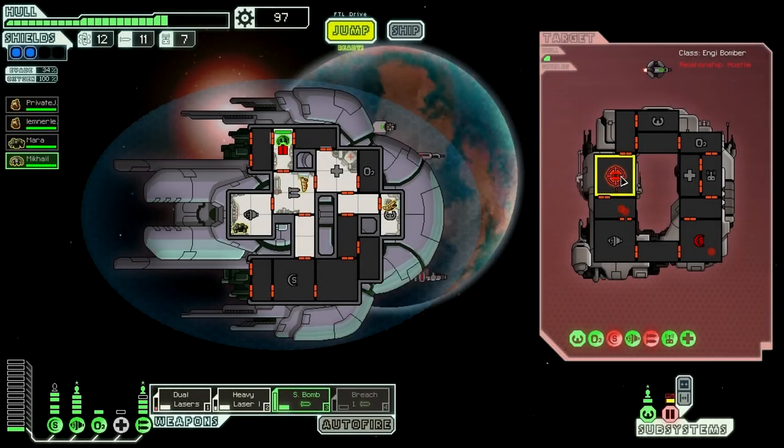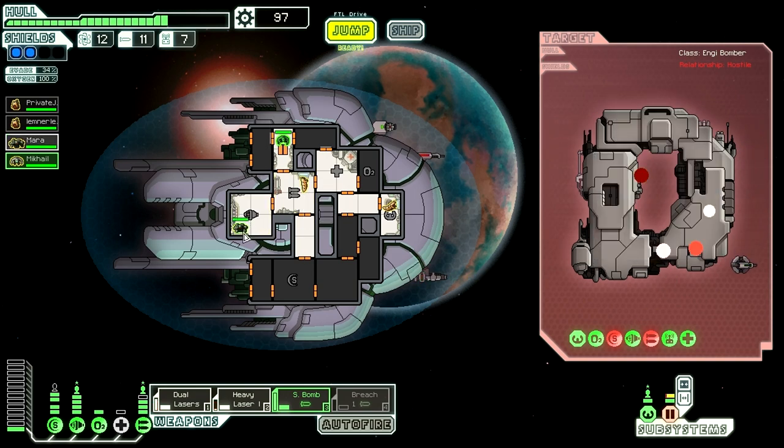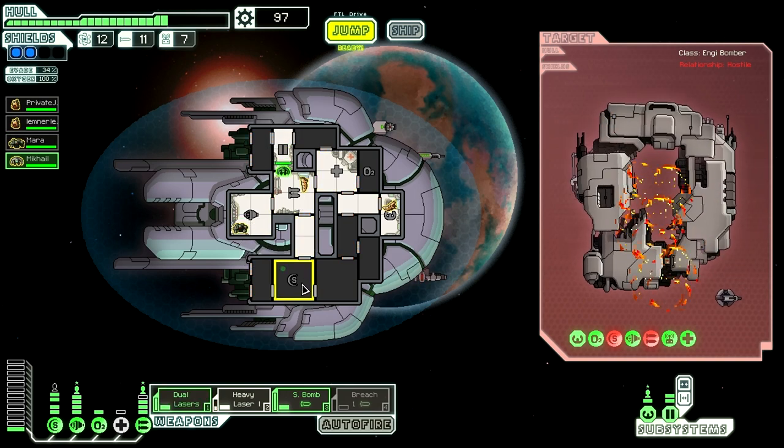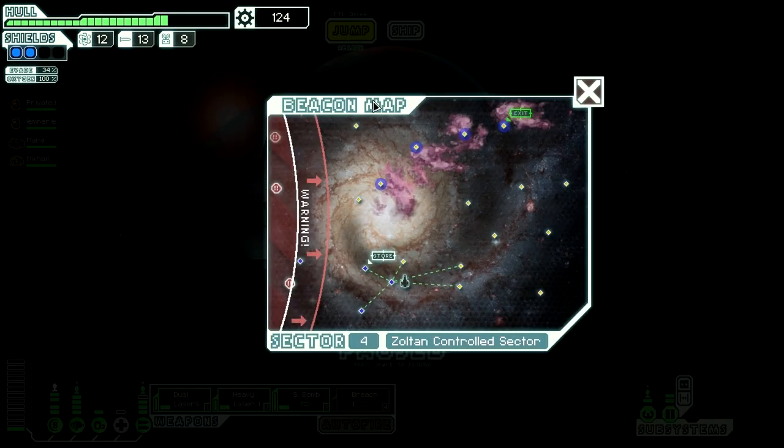Hey guys, this is part three of my FTL Slugship playthrough. If you've missed part one or two, I'll link those in the description. Otherwise, we're gonna start off where we left off. Everyone's full health, so we're gonna keep moving.